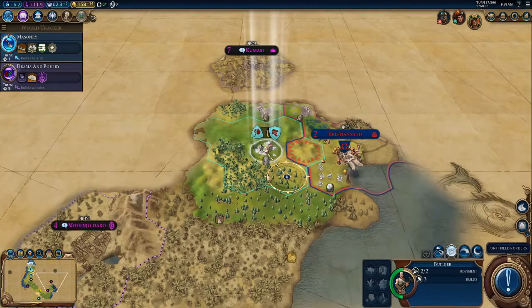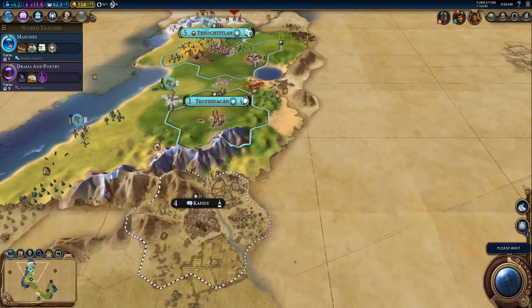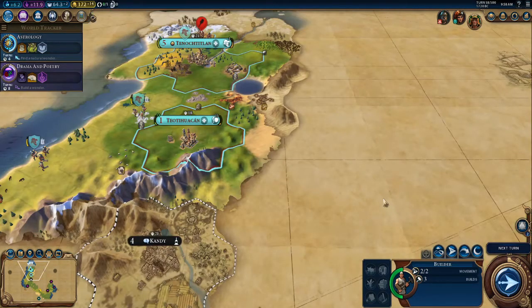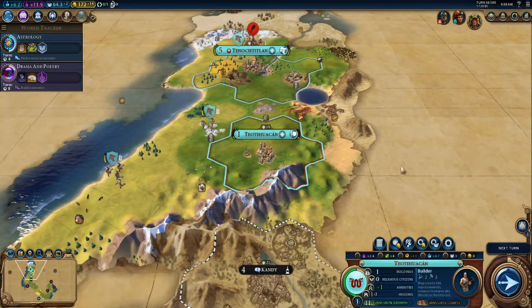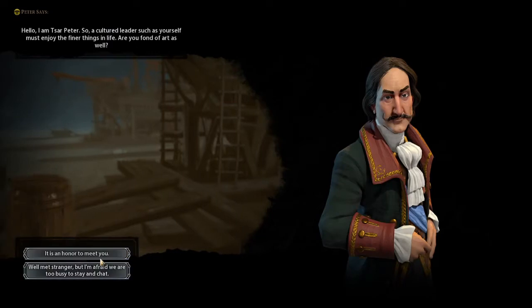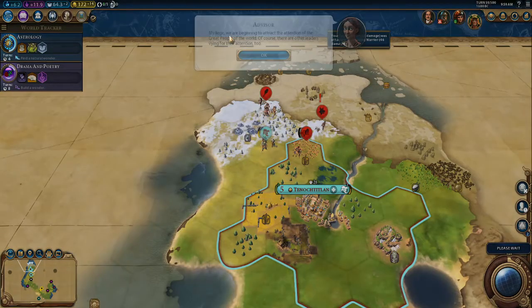If you want, you can go to Settings and turn the barbarians off to make your game more like Sandbox mode. His two Warriors are going to be rushing my way, but due to my advantage in combat strength, they won't really be able to do significant damage. Nice to see that I found another civilization — he's also on my continent. Sweet, that means I get to kill even more people.